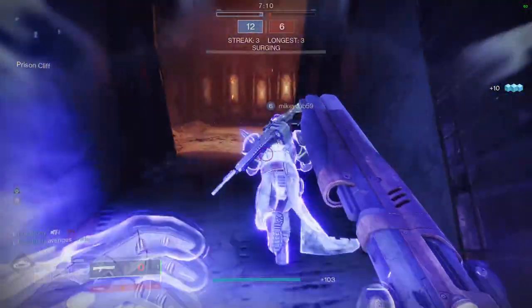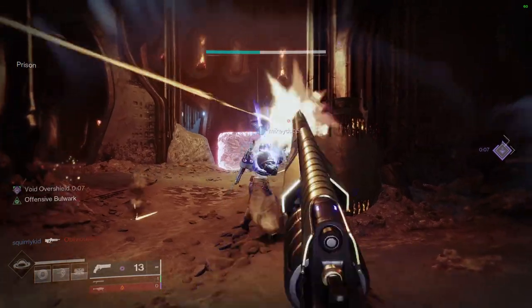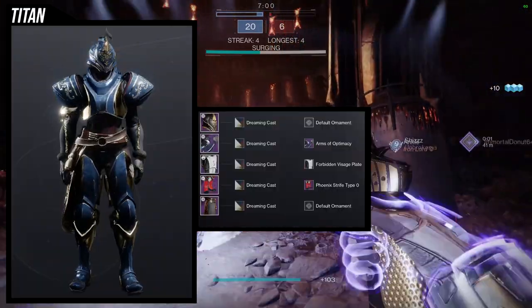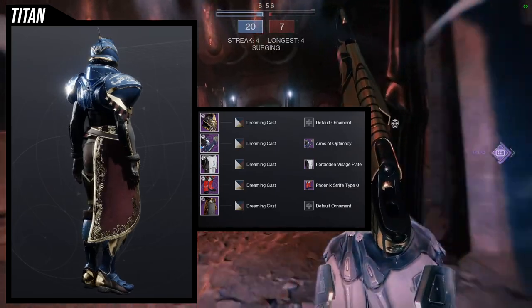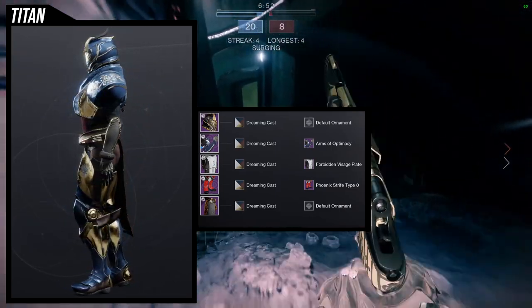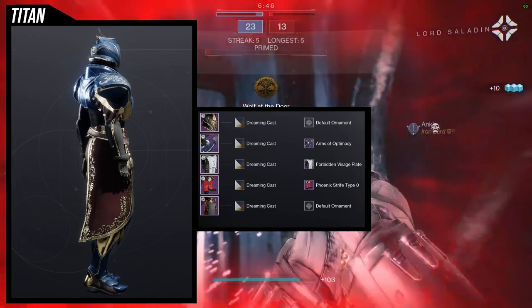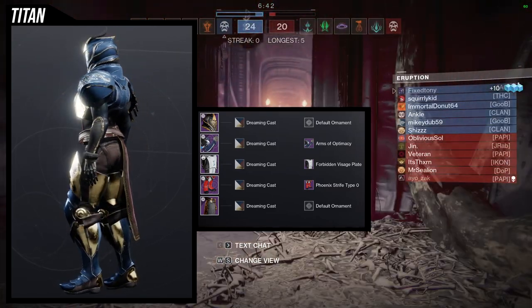Titans. Oh my God. So I definitely think you guys got some bangers in this video because I think damn near all of them, if not all of them, I really, really like. So to start off, the helmet is where we're going to be using. And this one is a banger, in my opinion. I think the Dreaming Cast shader looks really, really good with it because it does have gold in there. And for the arms, we're going to be using Arms of Optimacy. I really like this one. It's such a dub because of the engraving on the shoulder pads. And it's actually big for the shoulders, which I actually really did want.